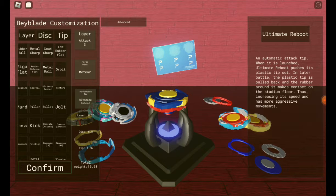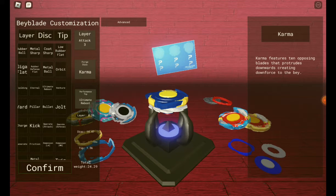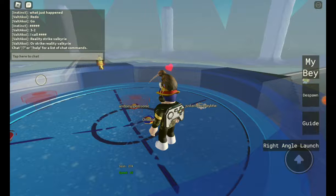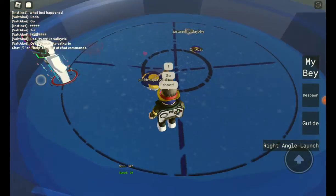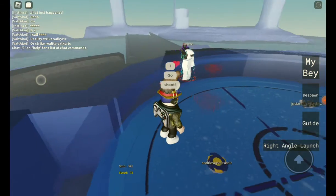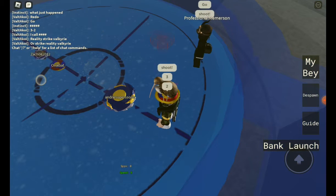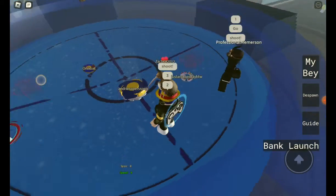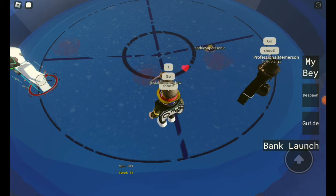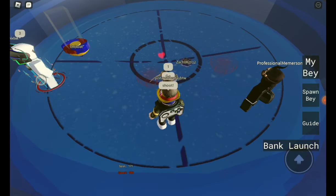Let's scrap this. We're gonna do the next combo, which is Karma, and what we're gonna put here is Jolt. This is Victory Valkyrie — or Winning Valkyrie, I don't know what it's called. It's really laggy, we don't like the lag here. We're gonna do a Rush Launch, let's do this again. Rush Launch, let's go. We're just spinning around with that crazy stuff — we want the attacks. Oh, that's good, that's good. That's a tie.